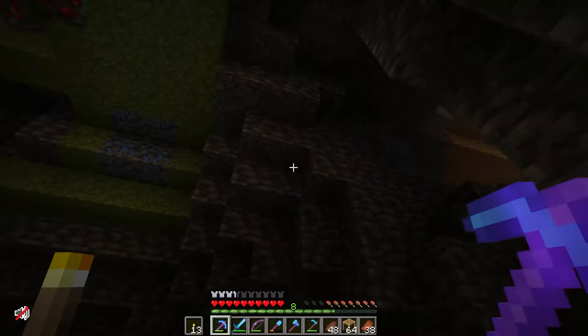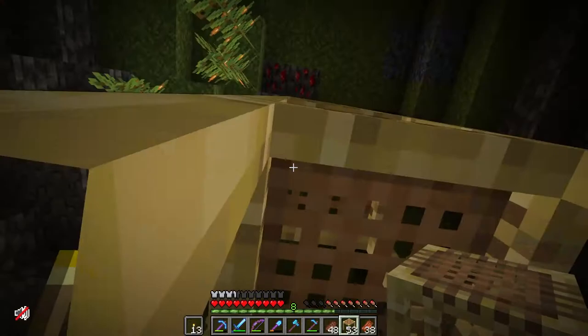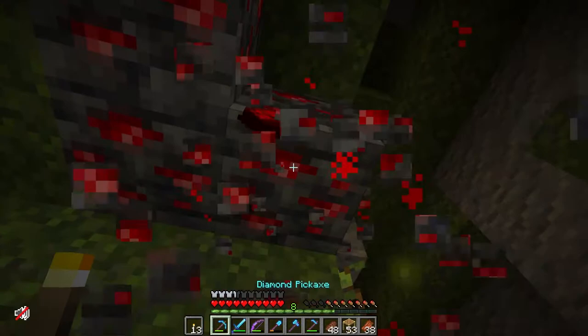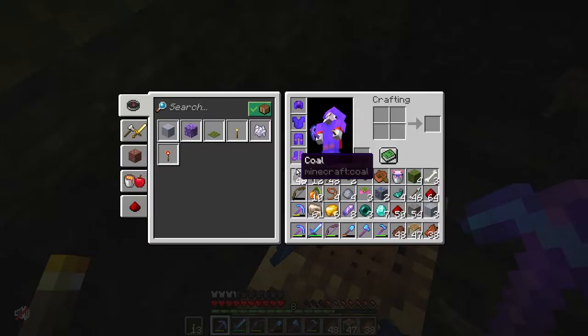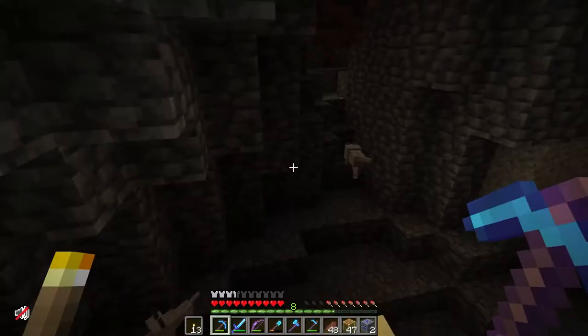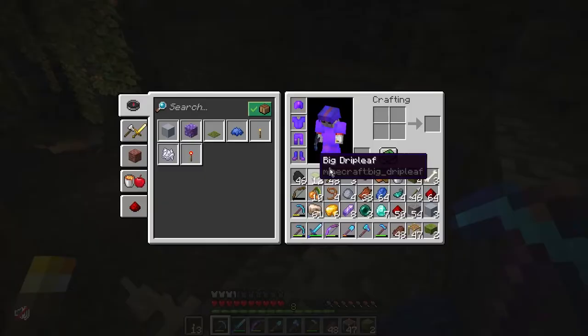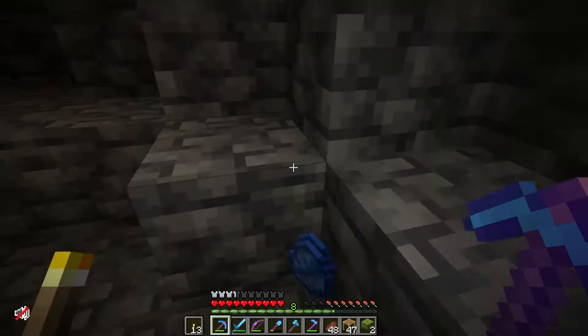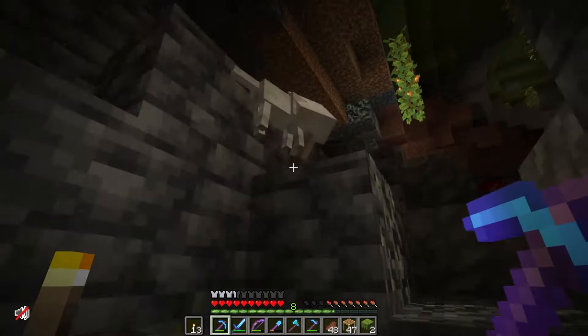Oh, look at all this lapis lazuli — and redstone too! I mean, you can't really farm lapis, but you can get it from the cleric villager. Technically I could AFK at a hoglin farm, turn zombie flesh into emeralds, then turn emeralds into redstone. So in a way I could circumvent needing to collect this stuff, but it's still pretty nice to have. Picking up random equipment — got some lapis lazuli for enchanting and plenty of redstone. Just chock full of redstone!